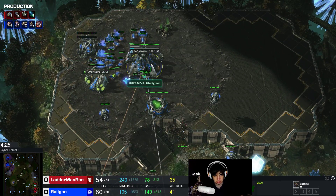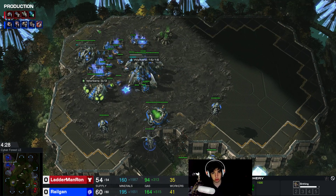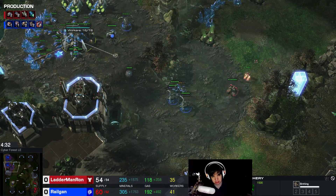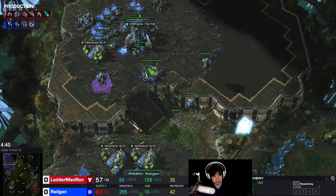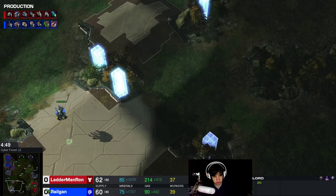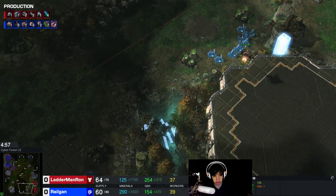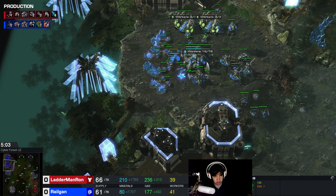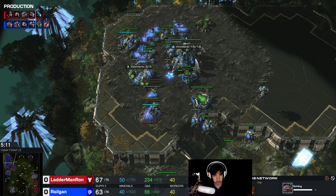The opponent is scouting a bit — this is the deviation. The standard 3 roach into muta build would now build the spire. Instead I'm getting roach speed and 2 additional queens, delaying the spire. I'm also getting overlord speed because I need to get these overlords into position so I can properly nidus him. I'm kind of lucky that the viking doesn't find the overlord. Then I build 2 nidus worms as soon as I have enough gas.